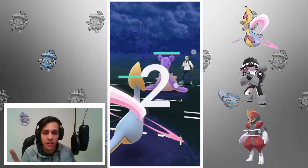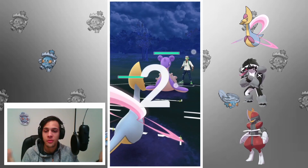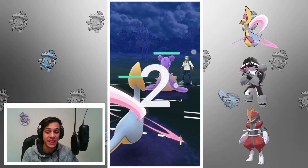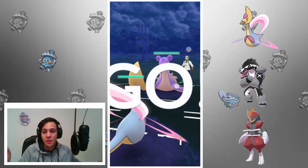Next team — Cresselia Double Dark, with Obstagoon as a sacrificial swap to hopefully lure out a Charmer, which I can hit with a Gunk Shot since I am running Gunk Shot, or lure out a Fighter, which Cresselia can take out. Then hopefully Bisharp can sweep. That's the whole idea — let's see if it worked.